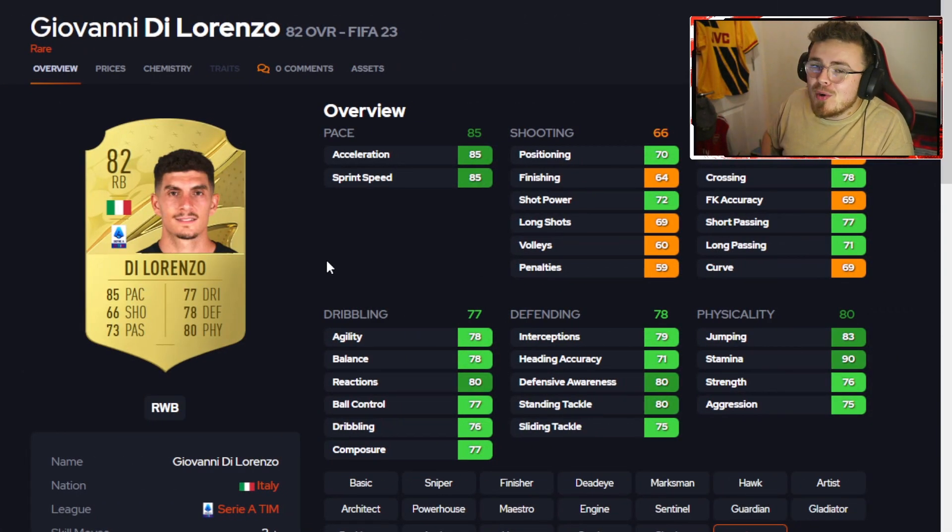Di Lorenzo is in the building. If you want a bit more reassurance at right back over Lazari, this is your boy. Solid, really well-rounded card. Had a brilliant Fut Fantasy in FIFA 22, he's got that upgrade and he is looking spicy.